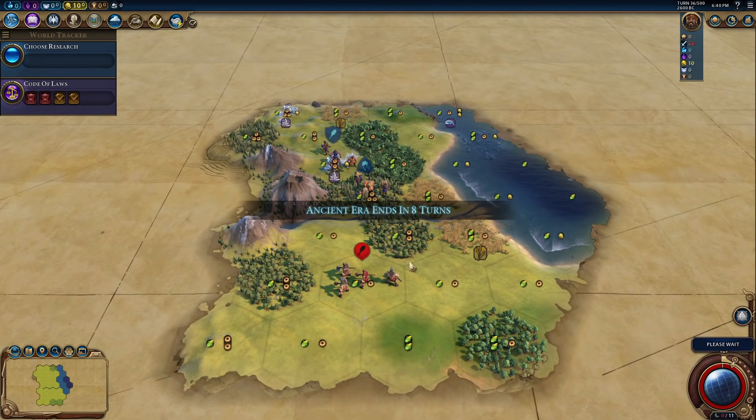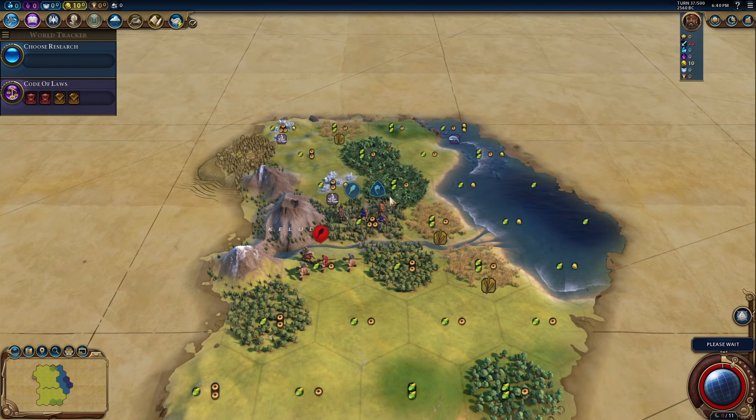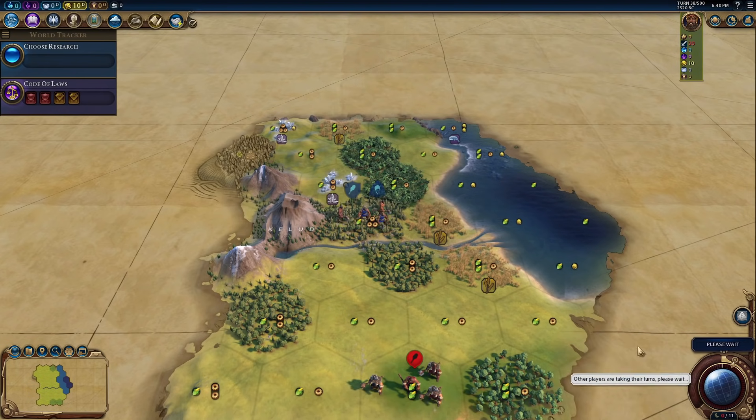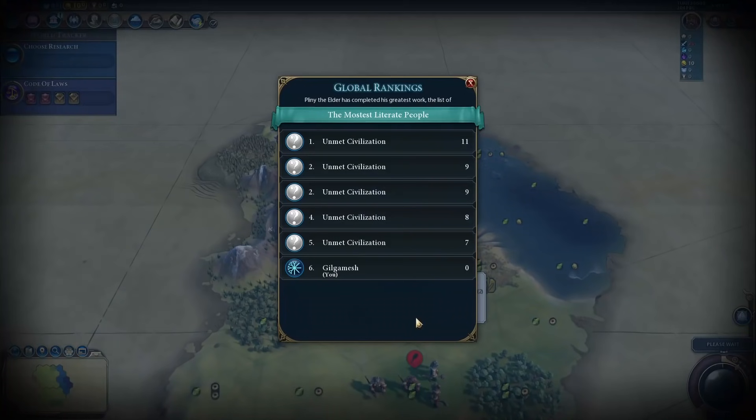They came back. Warriors will definitely capture your settler. They came back again — we need to actually move our warrior here, otherwise we will lose our settler and lose the game. Turn 37, they moved away. Let's just fortify. Turn 48, turn 49 — they ran away. Most literate people.